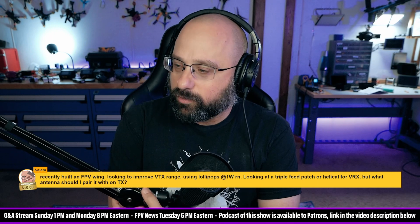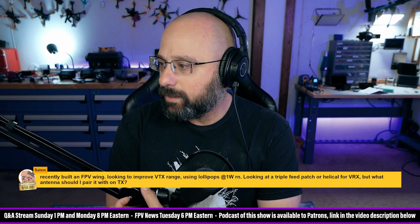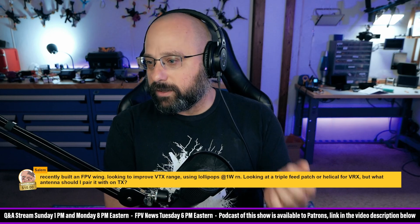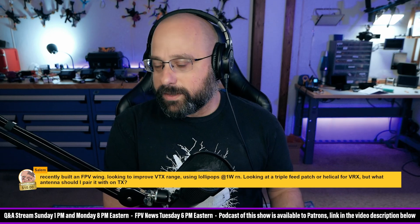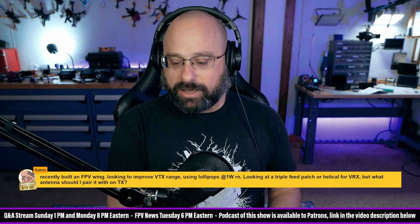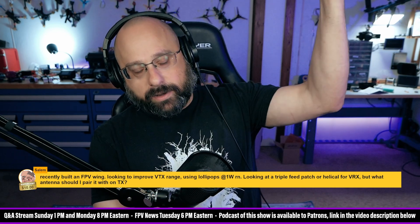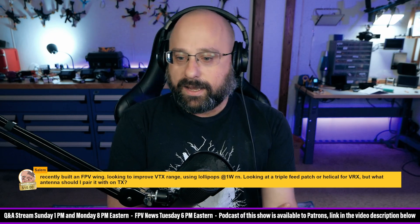Thank you for the $10 super chat. I recently built an FPV wing and I'm looking to improve VTX range using lollipop antennas at 1 watt right now. Looking at a triple feed patch or helical for VRX, but what antenna should I pair with it on the VTX? The number one thing to keep in mind is that you must have matching polarization between the VRX and the VTX — left-hand or right-hand polarized. You can also get your VTX antenna out as far from the body as possible, and that will help.